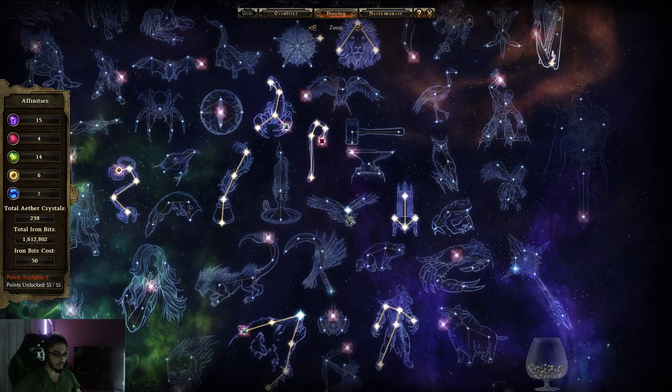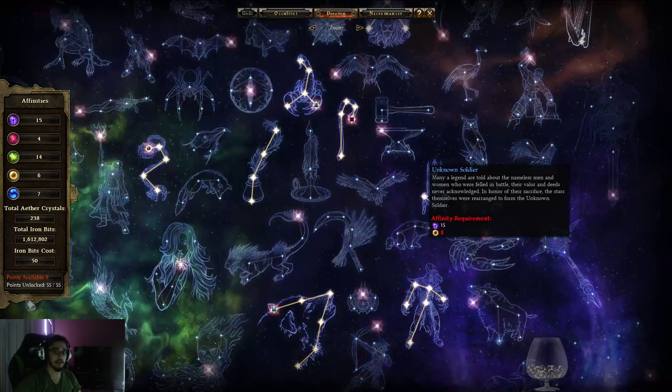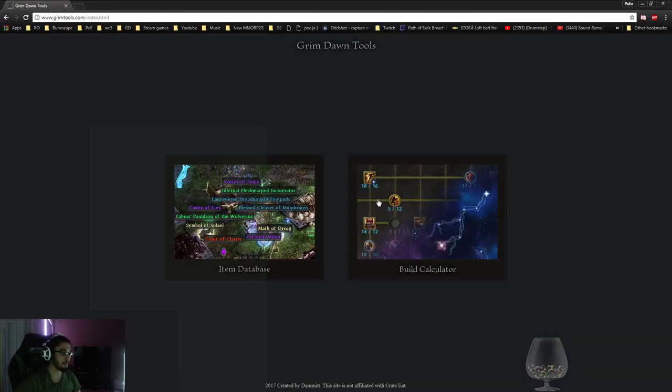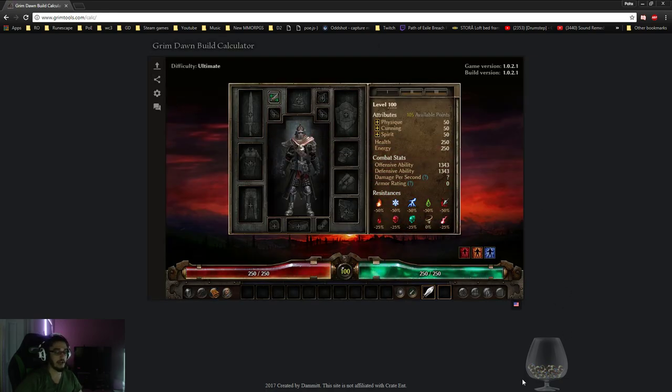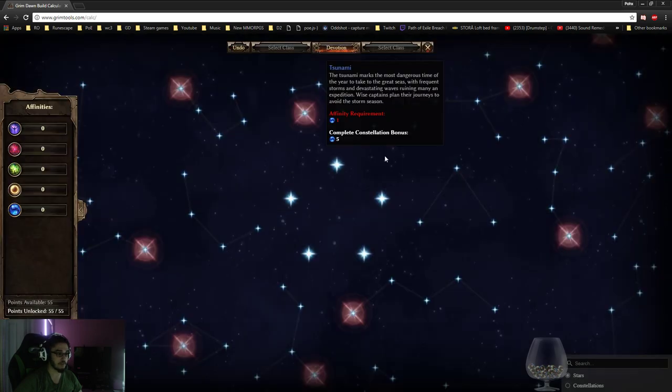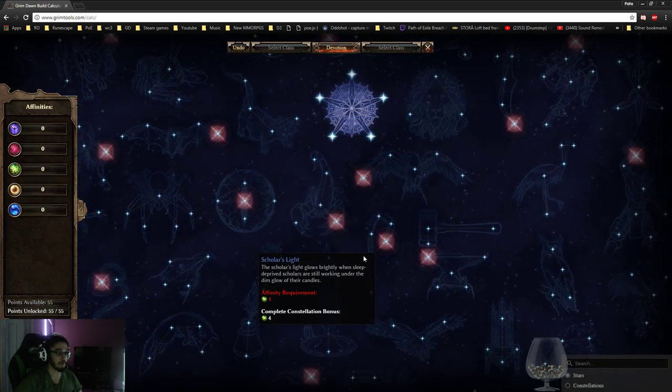Now I want to show you guys a website called Grim Tools. I didn't make this, just as a disclaimer, but you can go to a build calculator on here — it's one of the very popular websites. If you're familiar with Path of Building from Path of Exile, this is essentially that but for Grim Dawn. You can click your skill builder, design your character, and even hit the devotion system. Here you can build your character from the ground up.